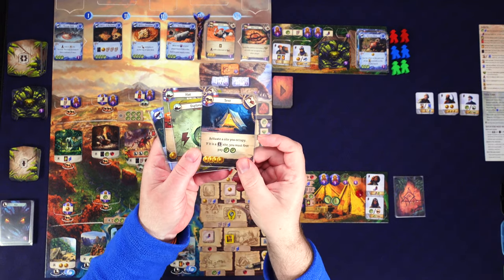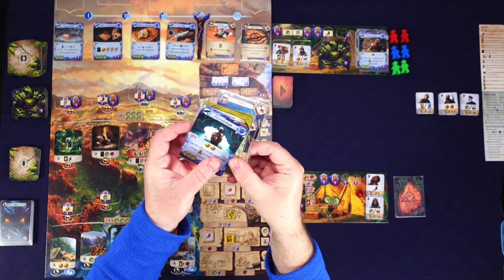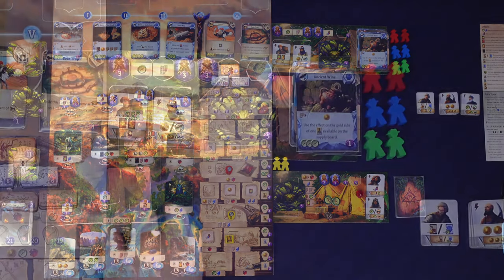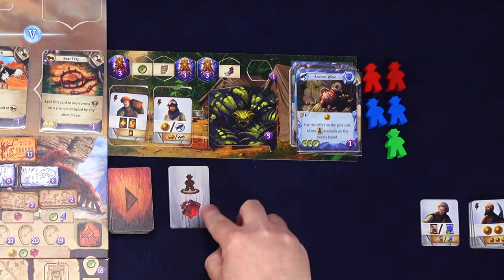Here's the board state going into round four, the penultimate round. The five cards I drew are tent, exploration, hat, exploration, and coconut flask.